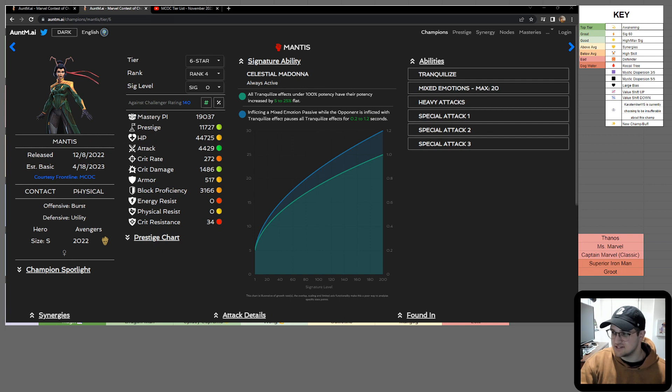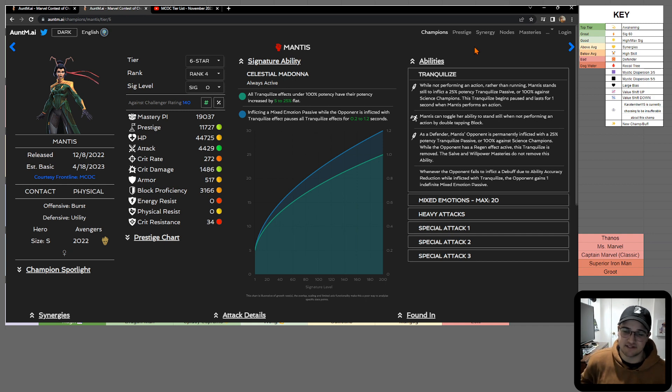Last month I explained everything about Shuri and Attuma in detail, but I don't think that's necessary here — it made the video way too long. So just a synopsis on how to play the character. The TL;DR for Mantis is she has this Tranquilize ability, which reduces the ability accuracy of debuffs — it's like Neutralize but for debuffs. If you Tranquilize the opponent, they can't place debuffs on you. Against science champs it's already at 100 potency, and with her signature ability she can increase it from 5% up to 25% at max sig.